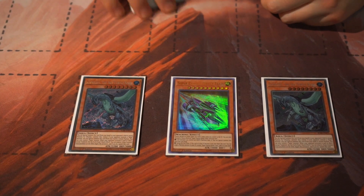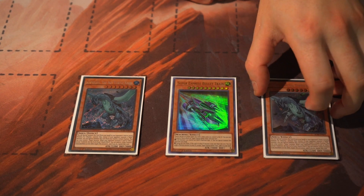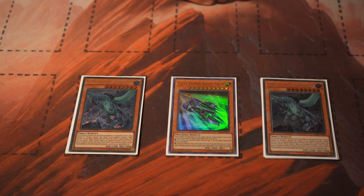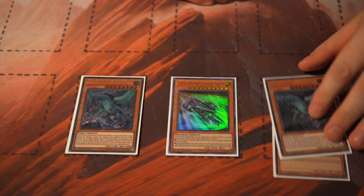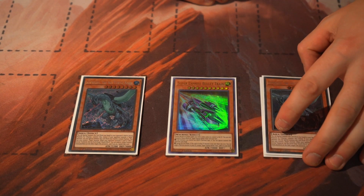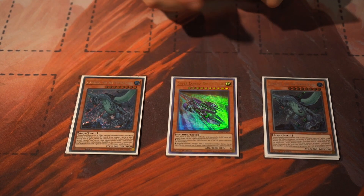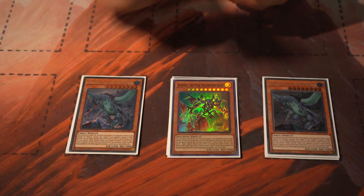We run Kaijus in this deck. A big problem is monsters like Colossus, Galatea, or anything facilitating negations - this is a really easy way to out that one monster. Against pendulum boards you can start to break their board with this card, getting an Apex Avian off the field, things like that.